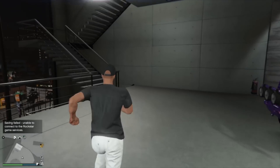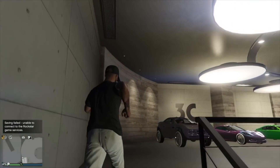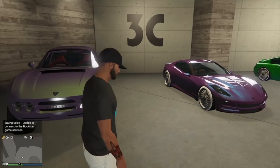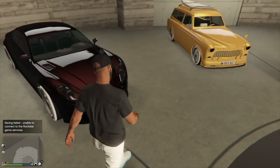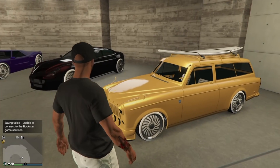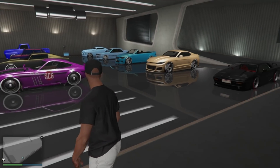The Contender has a really nice purple as well. We've got a Brawler on a nice purple, some Coquettes with a modded blue pearl, a Fusillade in worn blue, a Bullet, Exemplar, Fagaloa, and another Vigilante. The Fagaloa is a crew secondary but I love the color - it looks amazing on that car so I kept it.